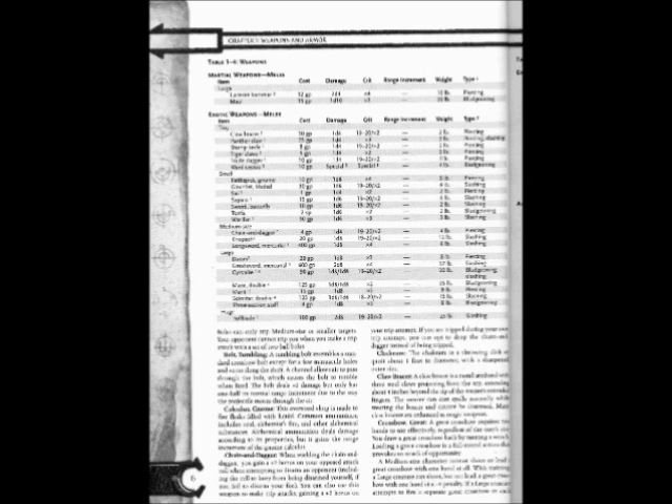Table 1-4: New Weapons. Martial Weapons, Melee — Large items: Concern Hammer: Cost 12gp, Damage 2d4, Crit ×4, Weight 10 lbs, Type: Piercing. Large item: Cost 15gp, Damage 1d10, Crit ×3, Weight 20 lbs, Type: Bludgeoning.